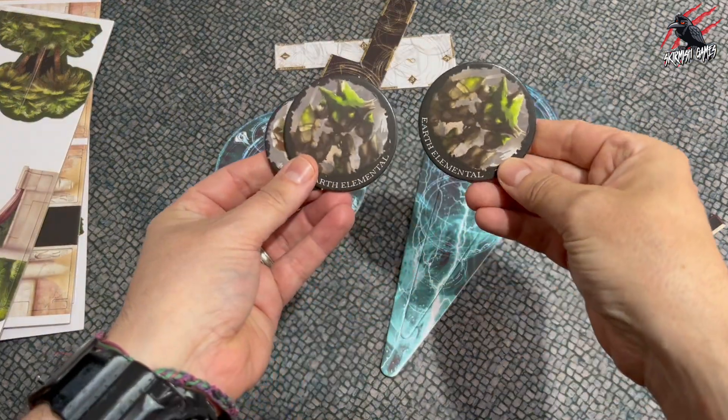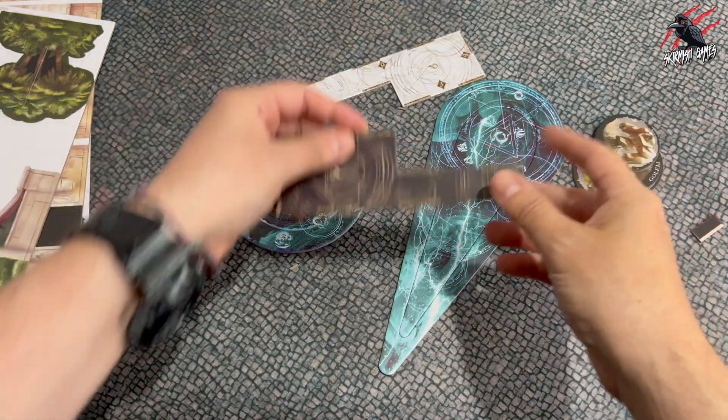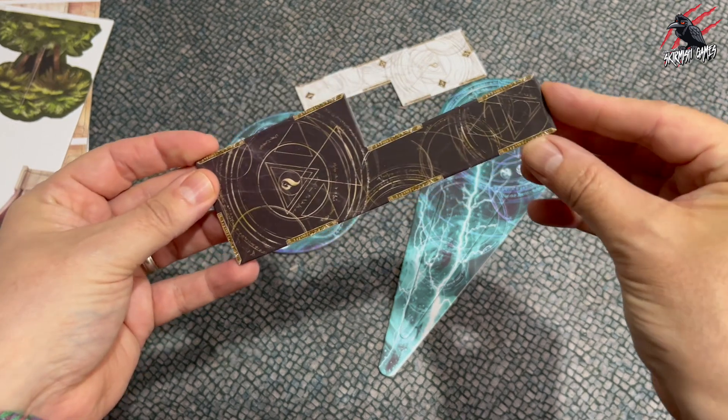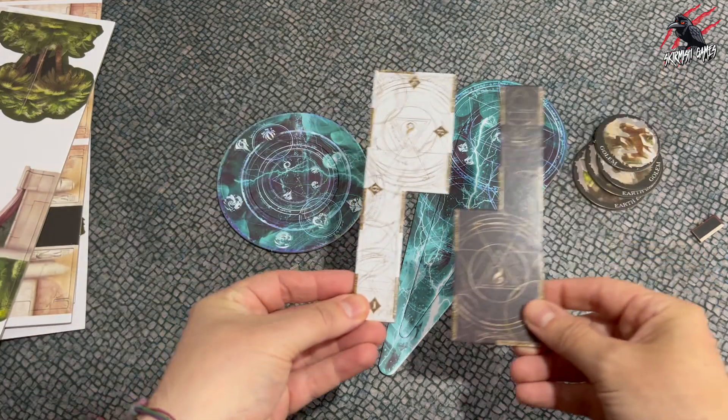Here are some of the bigger tokens — really nice artwork on all of these. I love how they've done these little measuring devices too. Really nice. And especially the blast templates — I think they're really smart. That artwork's stunning.